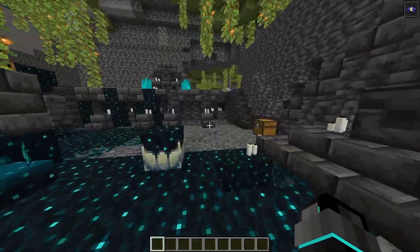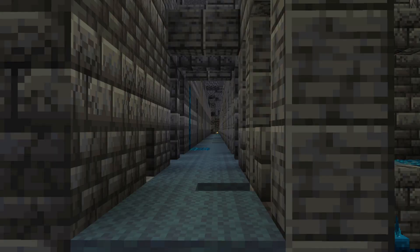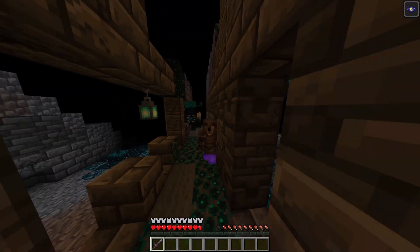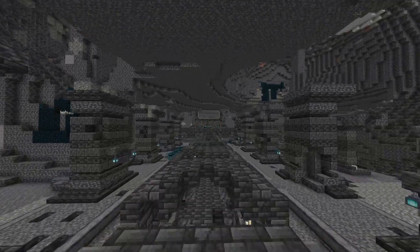This city is also bringing a new enchanted book: Swift Sneaking. This will allow you to navigate quickly through the streets of the city without triggering the sculk shrieker, which would cause the Warden to pursue you. This crucial book is exclusive to the Ancient Cities.